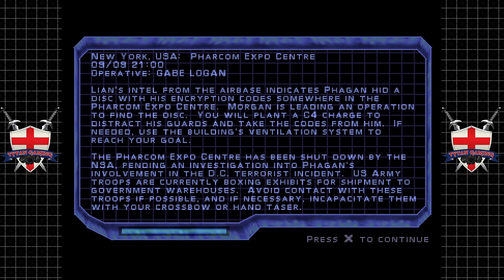Leon's intel from the airbase indicates Fagan hid a disk with his encryption code somewhere in the FARCOM expo center. Morgan is leading an operation to find the disk. You will plant a C4 charge to distract his guards and take the codes from him if needed. Use the building's ventilation system to reach your goal. The FARCOM expo center has been shut down by the NSA pending an investigation into Fagan's involvement in the DC terrorist incident. US Army troops are currently boxing exhibits for shipment to government warehouses. Avoid contact with these troops if possible, and if necessary, incapacitate them with your crossbow or hand taser.